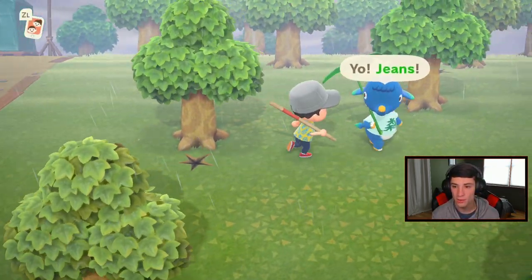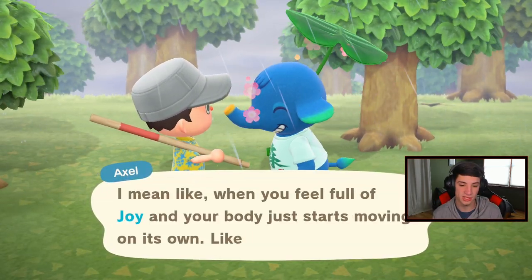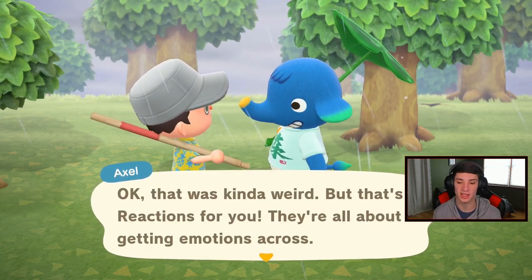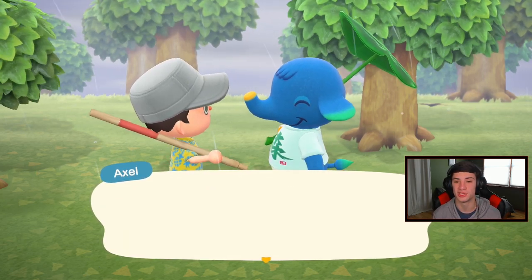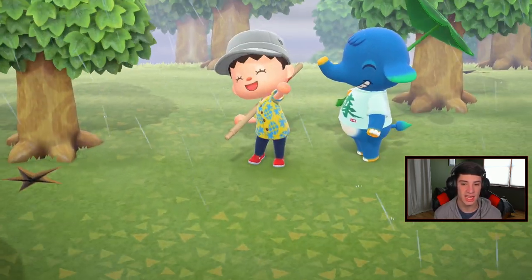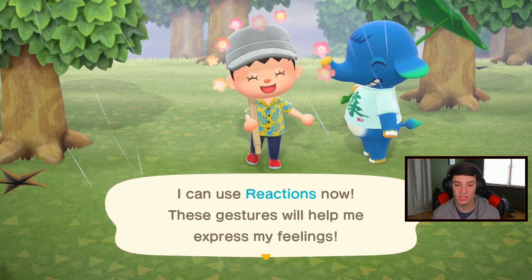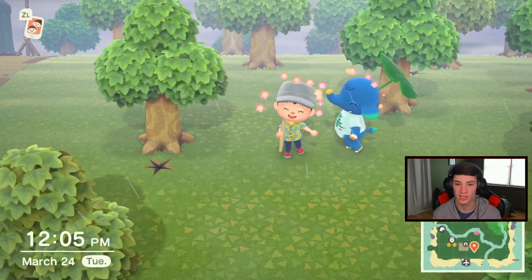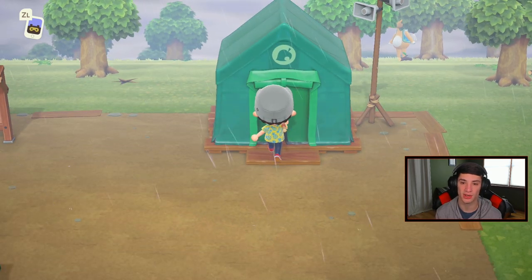We got fossils and all that good stuff. What's up Axel? We got two fossils over here. You actually have to talk to all your Animal Crossing buddies every single day — they give you stuff sometimes. Oh, we're getting reactions! So she's teaching us reactions, which are kind of like emotes when you're playing with other people. I can use reactions — these gestures help me express my feelings. Look at this, I can show some joy. We got all these fossils. We got a money tree right here.